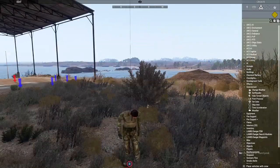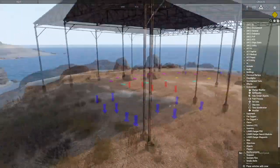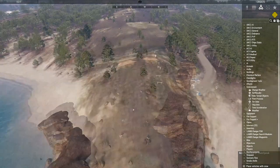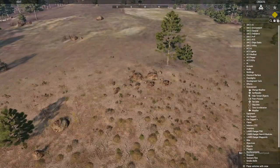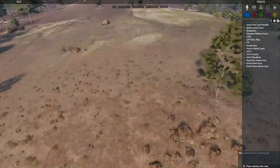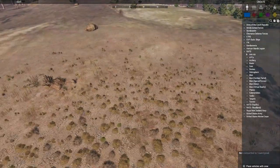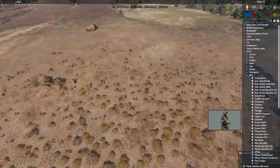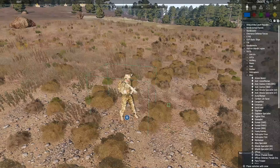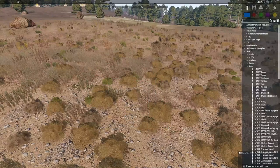Right now on Altus on our little training map in STG, we're at the squad live fire area we built a while back. What I'm going to show you first is how to spawn a unit. If you go to the right and you're somewhat familiar with Zeus, you go to the right, click on any tab, click on 'men' if you want to spawn a man. Click, click — easy peasy.